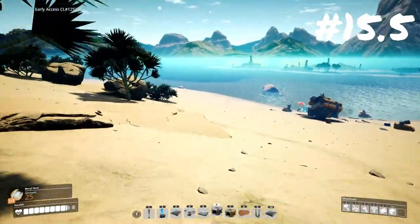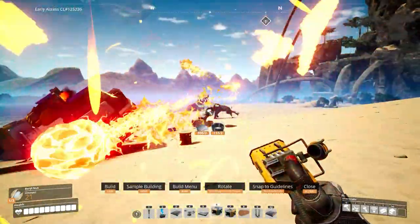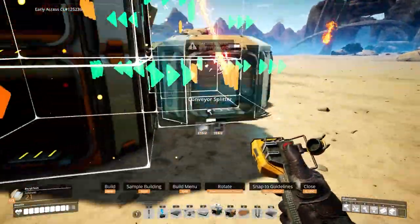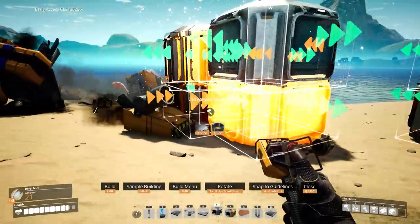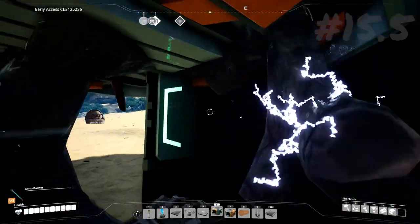If you're out exploring and you're not great at fighting enemies — like me — you can just trap them with mergers and splitters. Just spam them on top of the enemy and it should trap them. I didn't get it first time but there we go. Clearly a fair fight.